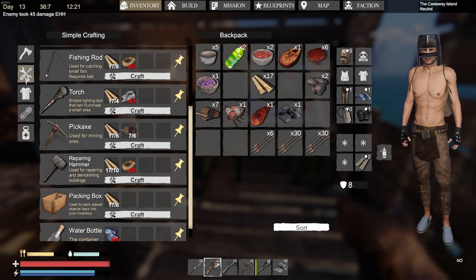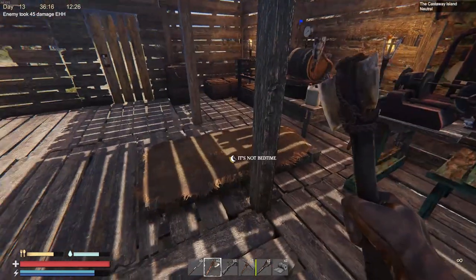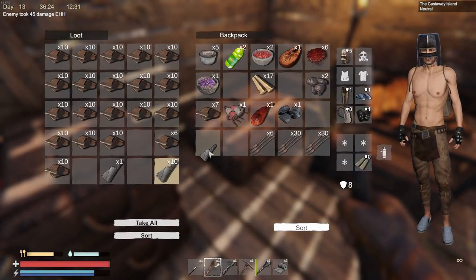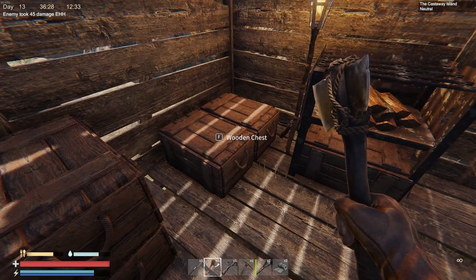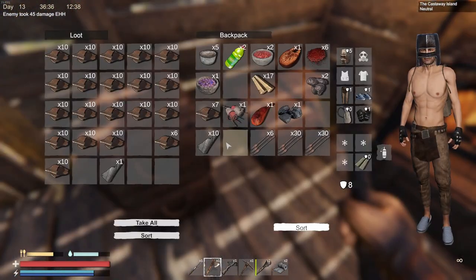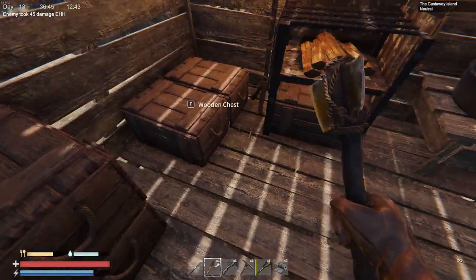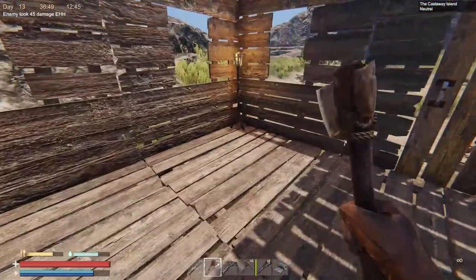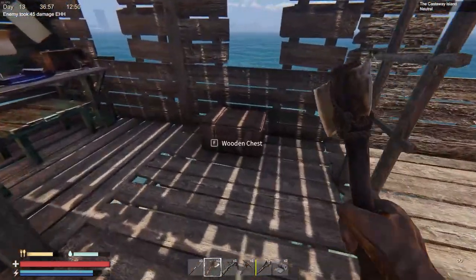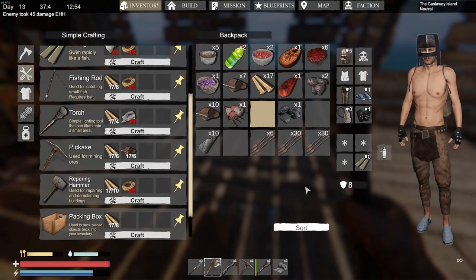Let's see where the furnace is going to go. Go to Build — there it is. Eight rubber — that's going to be close. Oh, I've got it. What else did I need? Just more scrap — okay, we can do this. I've got some roasted bird meat and roasted mushrooms. Okay guys, where are we gonna put the furnace? I want to put it right here — let me clear that out first.